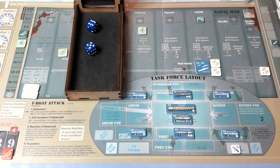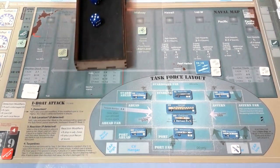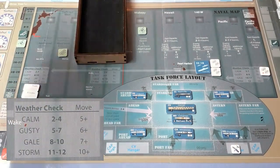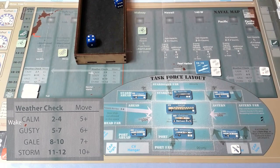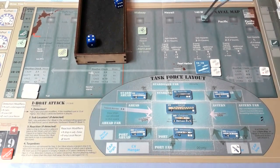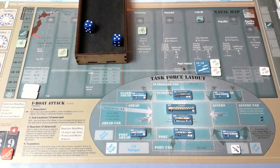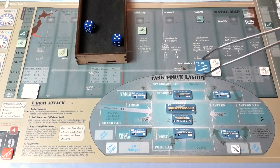Weather phase: we get rid of the old markers and move the phase marker back. Rolling two dice... nine. Another gale. No launch. Underway: for gale we need a seven-plus. We've only got one more turn before the planned rendezvous, so we've got to keep moving. Rolling... nine. That's good enough.